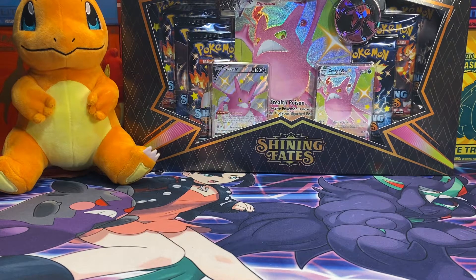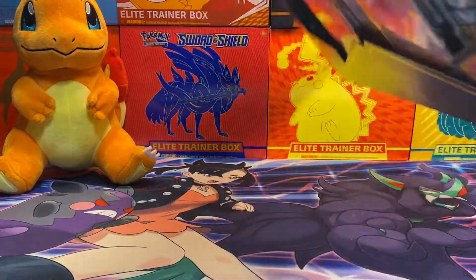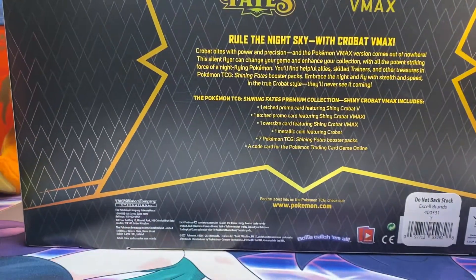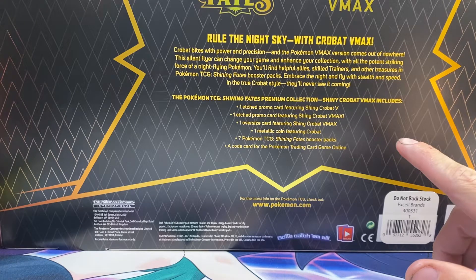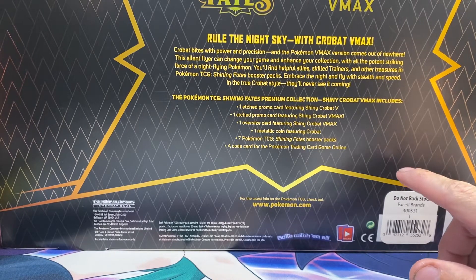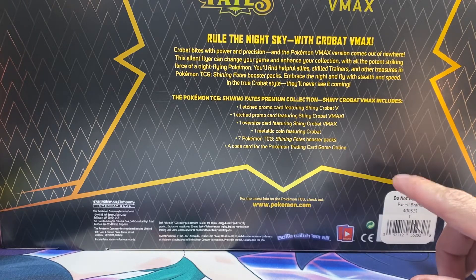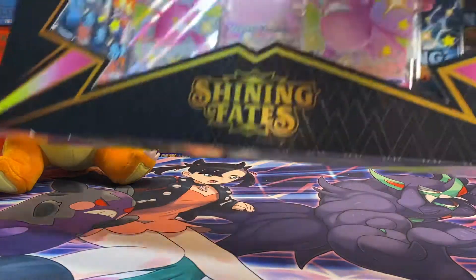What's going on guys, Chilled here back with another Pokemon card opening. Today we're taking another in-depth look at Shining Fates, a pretty popular set. We'll be looking at the Shiny Crobat VMAX box — we get the promo Shiny Crobat V and V-MAX, the oversized jumbo Crobat VMAX card, a coin, seven packs, and an online code card.